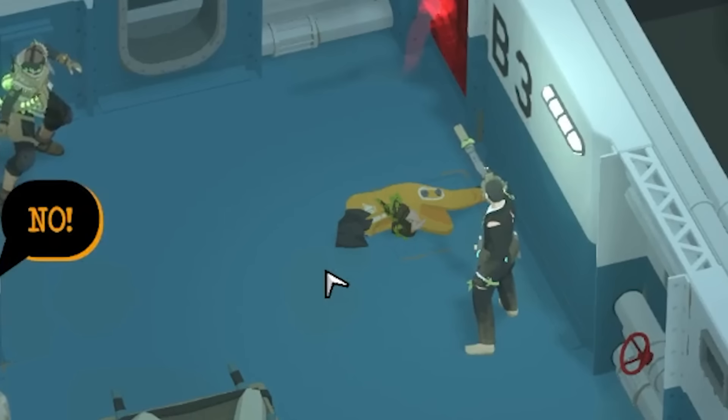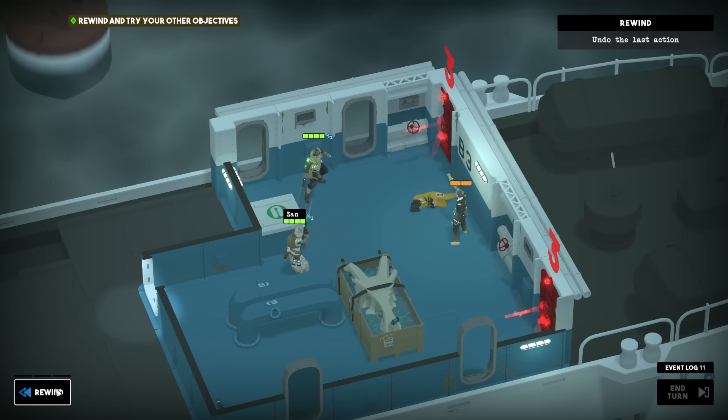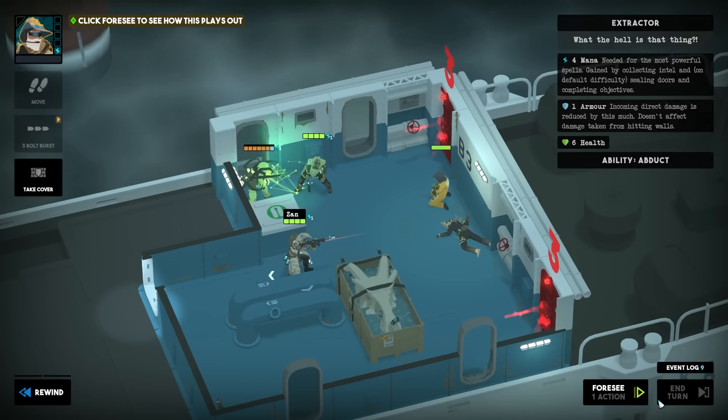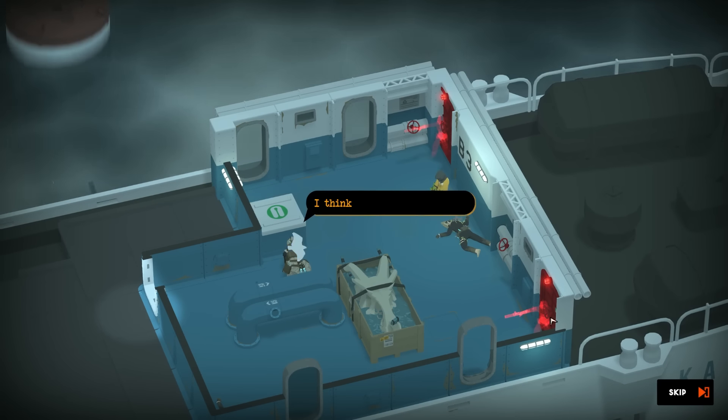If we want to foresee this — okay, that's problematic: they would execute the hostage, which is not ideal. So do we want to let this guy take half his health but protect the hostage, and then deal with the extractor on the next turn? We can't save them both.